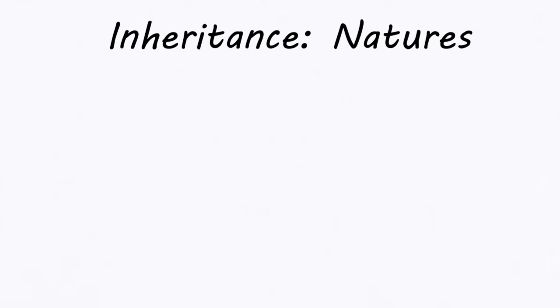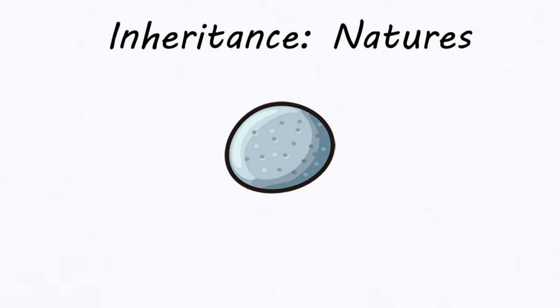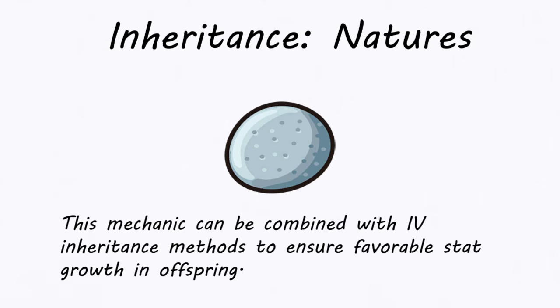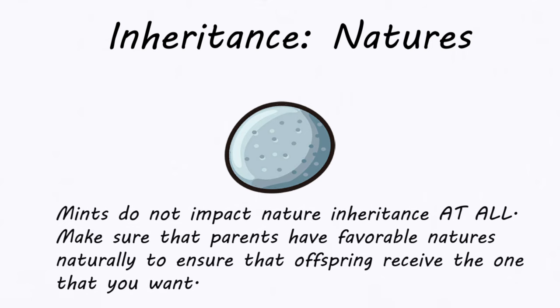You can also have your Pokémon inherit a parent's nature, done just like breeding for regional forms: whichever parent holds an Everstone will have their nature passed down. This mechanic changed a lot between generations and even between games in the same generation, so this is just true for the current generation. If both parents hold an Everstone, the child's nature will always be inherited from a parent, but the game chooses which parent at random. One final note: even if you change a Pokémon's nature with a Mint, its original nature is the one that the game passes down through breeding, since Mints only change the Pokémon's stat distribution.